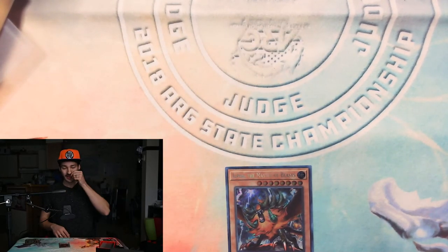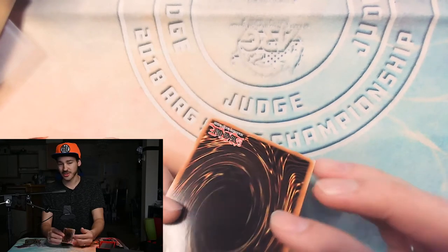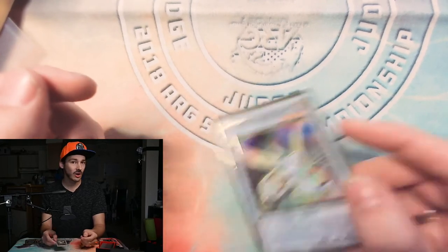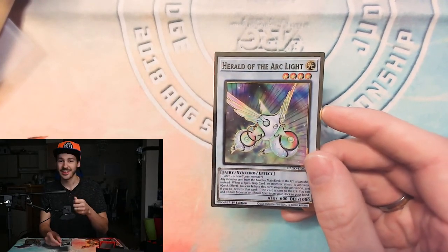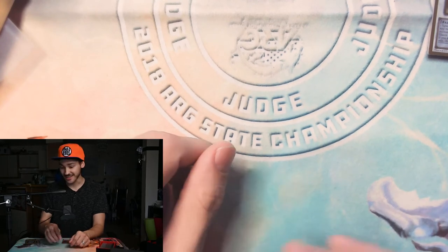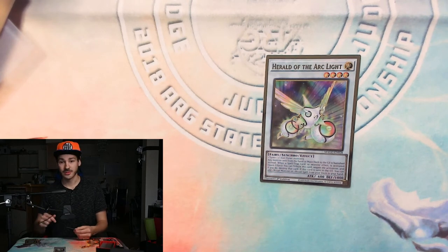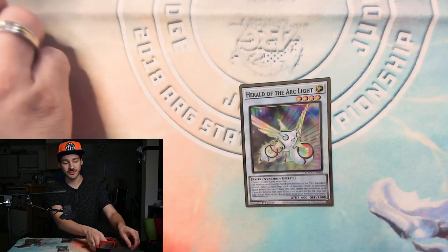His effect to bounce is once per turn, but his effect to special summon is not once per turn. So you can special summon him again and attack over the Nightmare Unicorn. You might ask: does sending Herald from the field to the hand mean your opponent has an extra deck monster in hand? No. When extra deck monsters are sent from the field to the hand or deck, they always go into the extra deck — because extra deck monsters cannot live in your hand or main deck. So if you use Compulsory Evacuation Device to spin a monster back into the hand, if it's an extra deck monster, it goes right back into the extra deck.